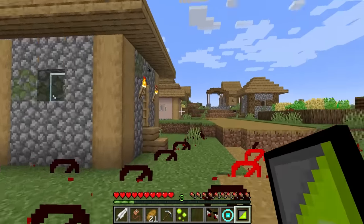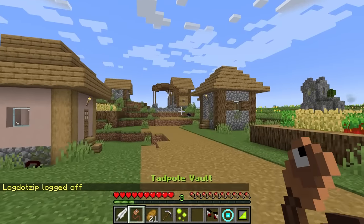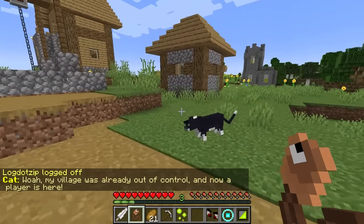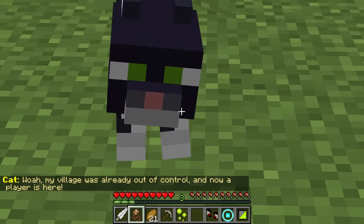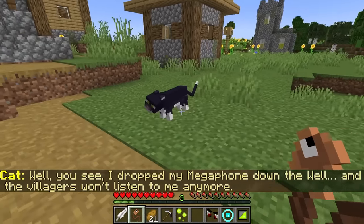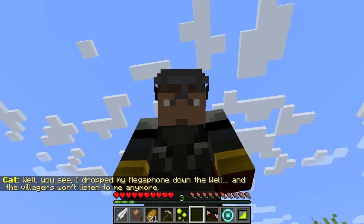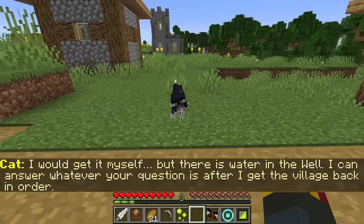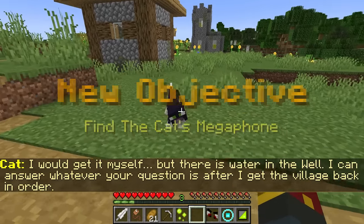Well, this ended up being the closest village nearby where that mooshroom was, and I think I see a cat right over there. Perhaps this is the exact mayor that mooshroom was talking about. Whoa, my village was already out of control — now a player's here. Can I be of assistance? You always pet a stray cat when you happen to cross, perhaps. Well, you see, I dropped my megaphone down the well, and the villagers won't listen to me anymore. Wait, they listened to you before? How do you get that to happen? I would get it myself, but there's water in the well. I can answer whatever your question is after I get the village back in order.